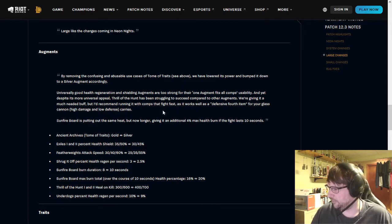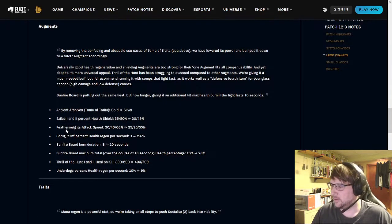Most of these are balance changes being prepared for the next set, given how balance currently looks in the game. Featherweights is getting a nerf — I'm actually surprised it took this long. In particular, Talon was getting pretty good, and Talon with Featherweights does a lot of damage. Shrug it Off is also getting its health regen brought down — and I have a game posted with Braum where Shrug it Off is just insanity.